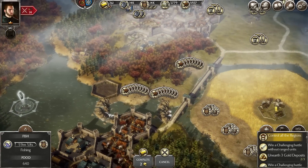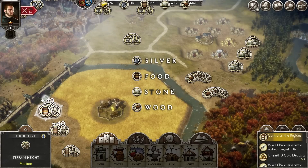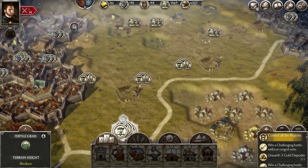The main resources in the game are silver, food, stone, and wood. In the game you use them to build and upgrade buildings, pay tribute to unlock new regions, and for crafting and pledging.